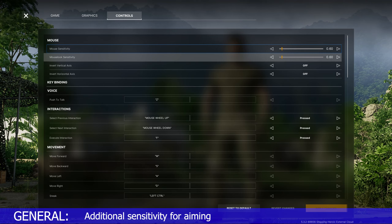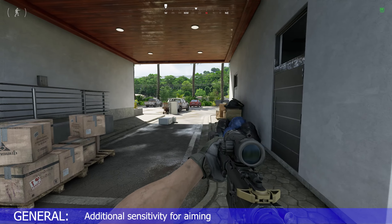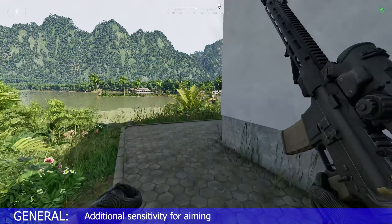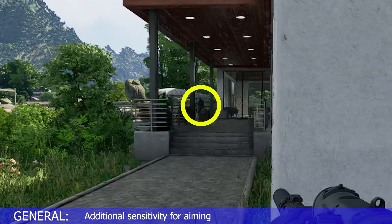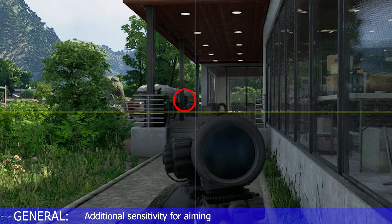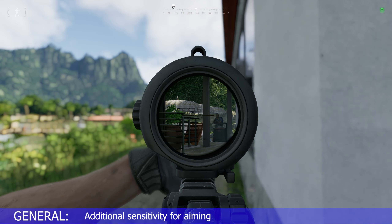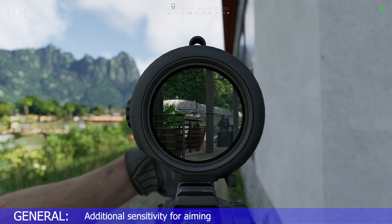They did not add an aiming sensitivity. Here's a prime example of why you need an additional sensitivity specifically for aiming: when I come around the corner and see an enemy, when I ADS, the center of my screen is clearly low and right of the target. In my mind I know I need to compensate by moving up and to the left, but because my sensitivity is so high, I overshoot the target high and left.